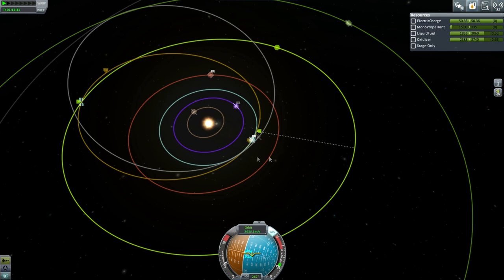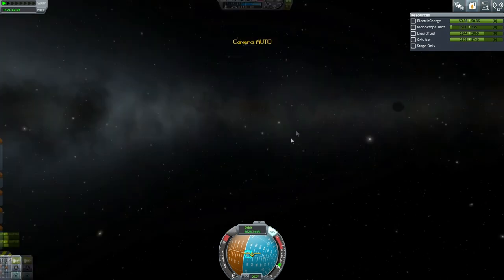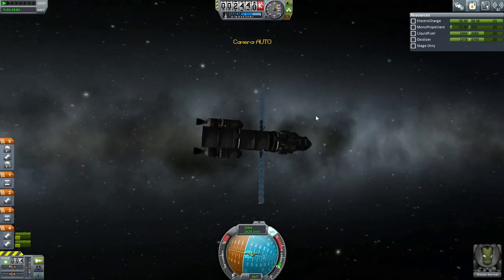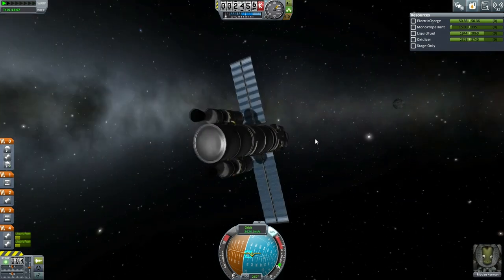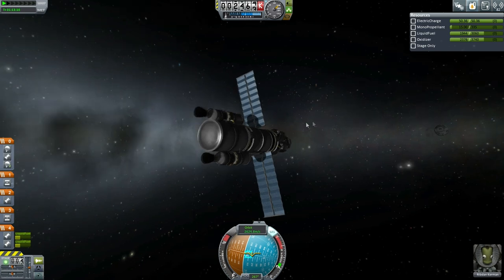A Drez encounter — any encounter is a good encounter. Looks like 11,000 kilometers will be the minimum. There we have Ribdon Kerman on his way to Drez — the only location we haven't done any mission on. So yes, with that, we have a Tylo probe to take care of and a Drez mission underway.